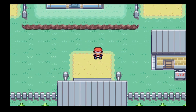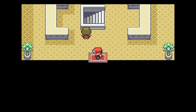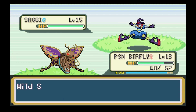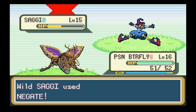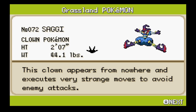We're just going to progress for a little bit and get a couple more encounters, then in the next episode we'll do hyper progress. Saggy the Dark Clown is our next encounter - are you a dark type? You are - interesting. That did a lot! Negate Attack. There goes Saggy the Dark Clown into the roster. It appears from nowhere and executes a very strange move to avoid enemy attacks. I like Saggy the Dark Clown - maybe that'll go on the team.